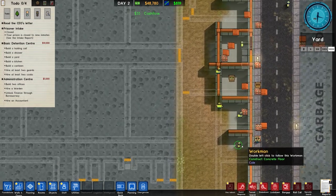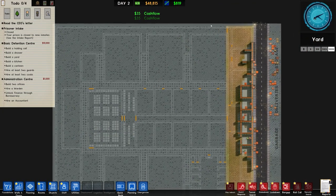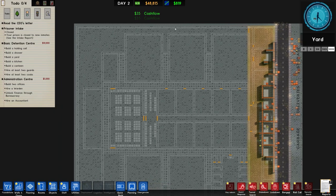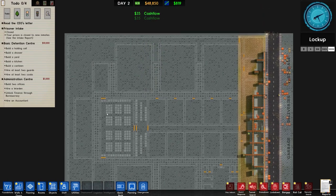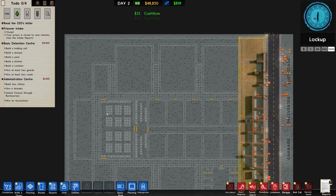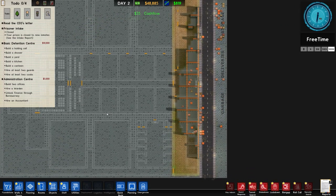Even the more private areas, strangely. And also this wall around the outside - normally I'd go with perimeter, but this is going to be the electrified wall, which is going to be a bit annoying when it comes to expansion, because as soon as we expand it means we'll have to remove a lot of wiring. But there it is. So the basic detention centre is on the to-do list.